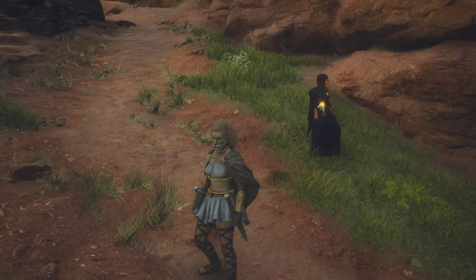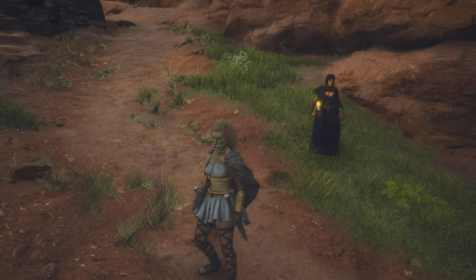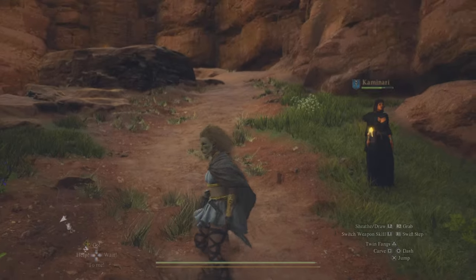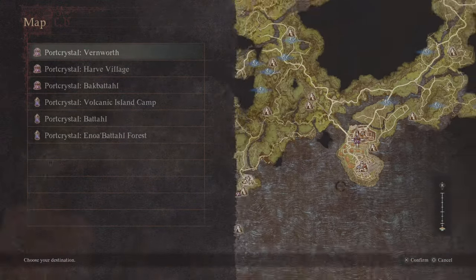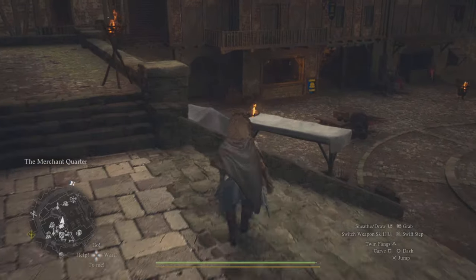Hello everyone, welcome back to my first Dragon's Dogma 2 video. I'm gonna be showing how to get an infinite gold glitch. The first step is to make sure you travel to Vernworth, or you spawn there. I'm gonna fast travel — we seem to have arrived without issue. Go to the smithy, Roderick's Smith.